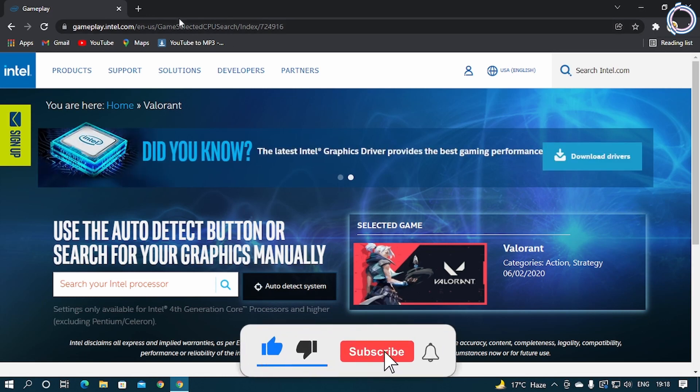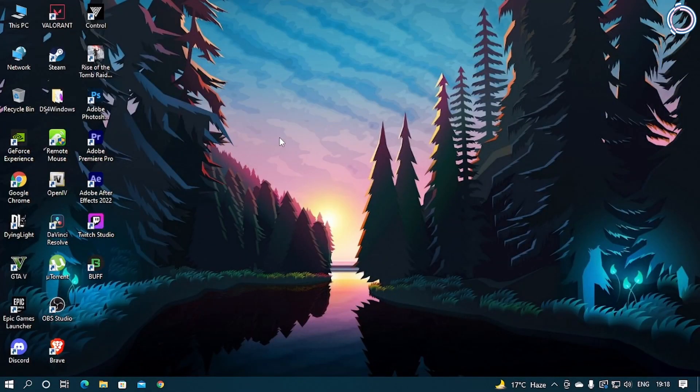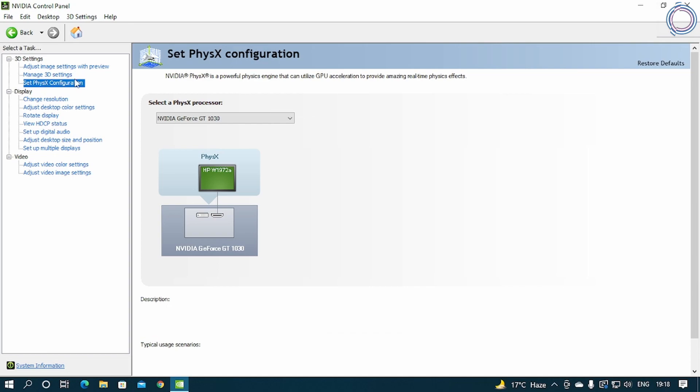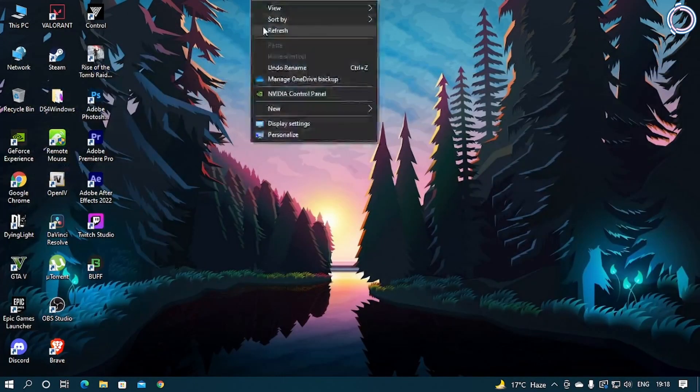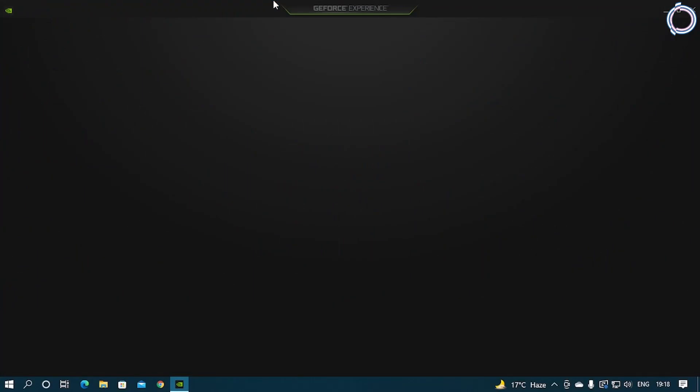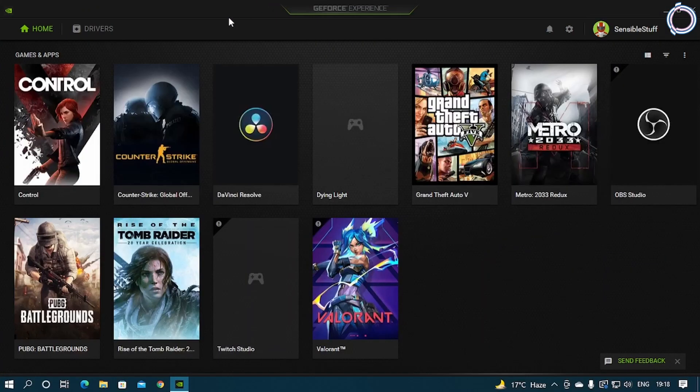For Nvidia users, right-click and go to the Nvidia Control Panel and adjust some settings there. I'm not showing the exact settings because I've already made a video on that — you'll see it in the top right corner right now, so watch that after this video. Then open GeForce Experience. If you don't have it, download it from the link in the description. Once you have GeForce Experience, it will list all your games.